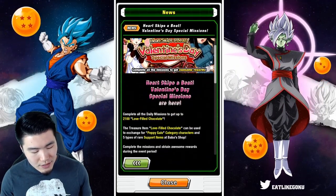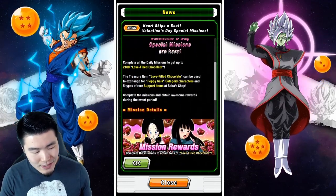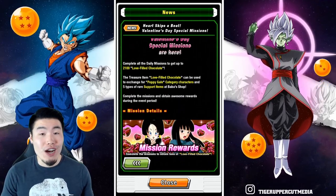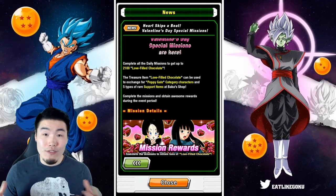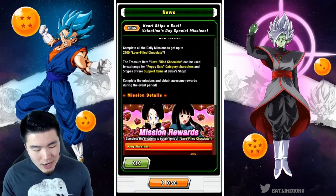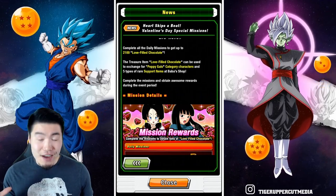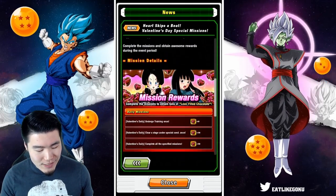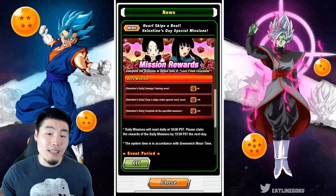First things first, we have this special missions thing. It says 'Heart Skips a Beat — Valentine's Day Special Missions are here.' Complete all the daily missions to get 2,100 love-filled chocolates. We found those in the game files after the data download and weren't sure what they were for, but now we know. The love-filled chocolate treasure item can be used to exchange for Peppy Gals category characters and five types of rare support items at the Baba Shop.